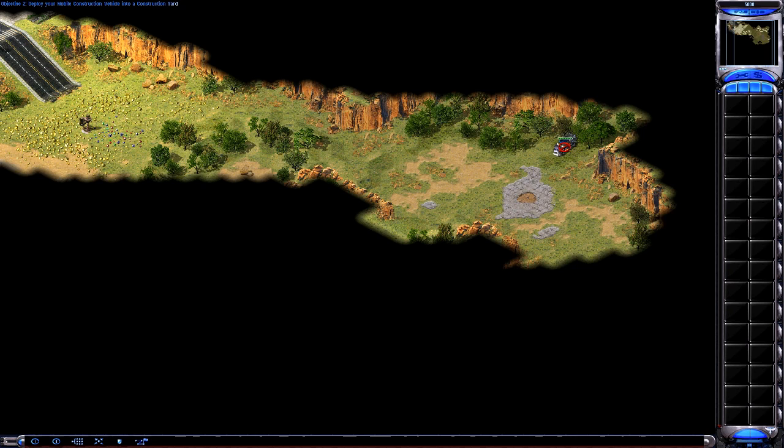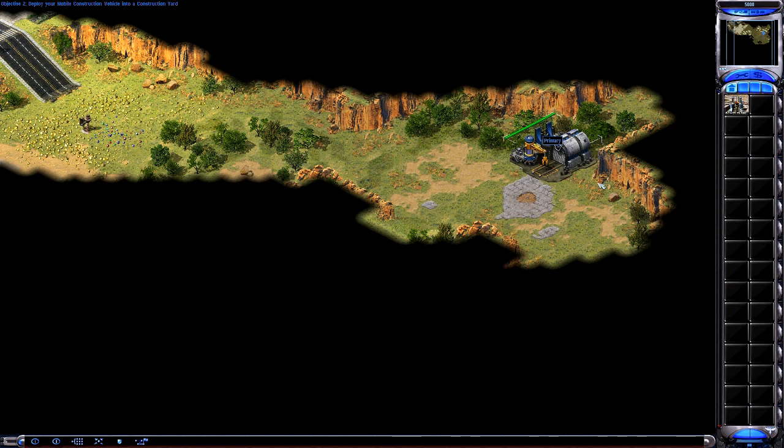Your mobile construction vehicle is now in open ground. Double-click on it to deploy a construction yard. Now that you have a construction yard, you can begin to build a base. On the right side of your screen you can see that the icon for a power plant has appeared. Left-click on that icon to start construction of the power plant. Notice how your remaining money decreases while the power plant is building. Each building has a cost to construct. When the power plant is done building, left-click on its image, and then left-click on an empty area near your construction yard. If you see red squares where you are trying to place it, then you are either trying to place the power plant too far away from your construction yard, or you are trying to build on uneven ground.